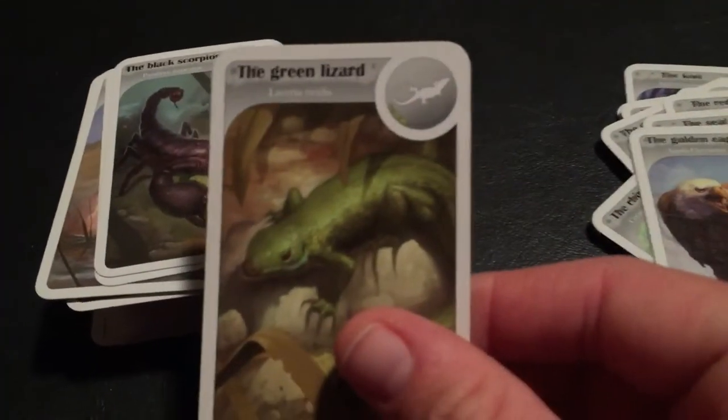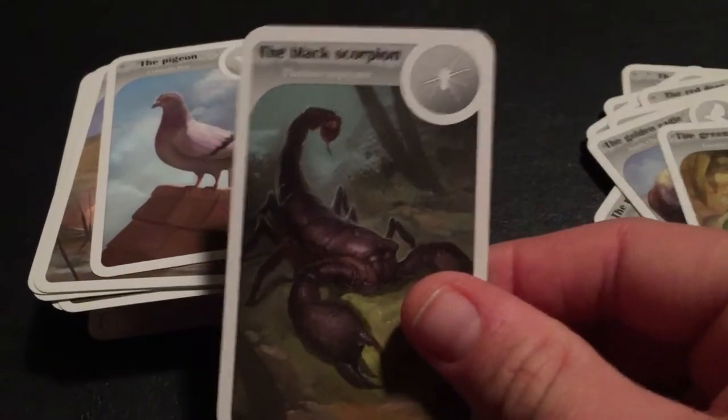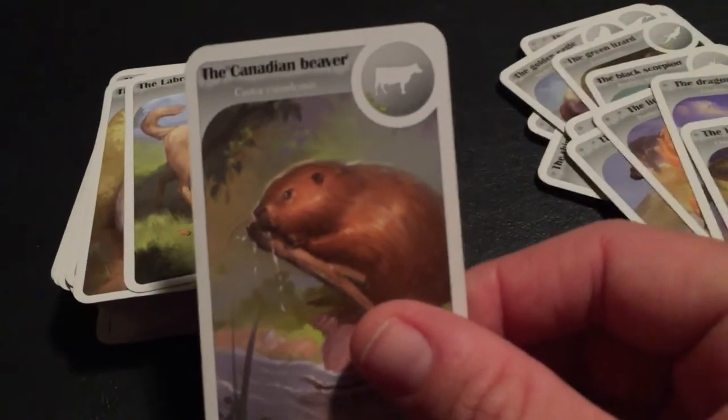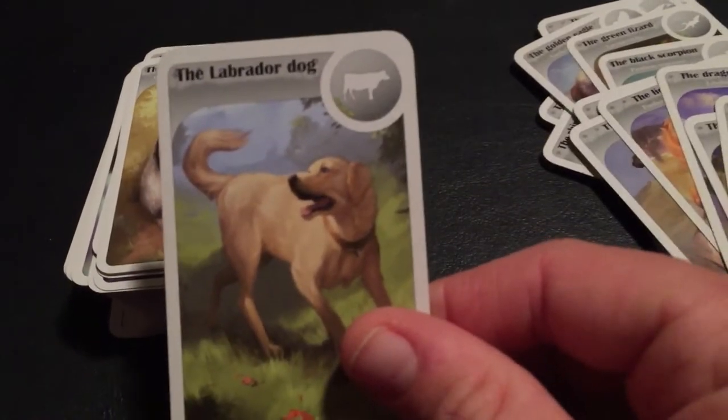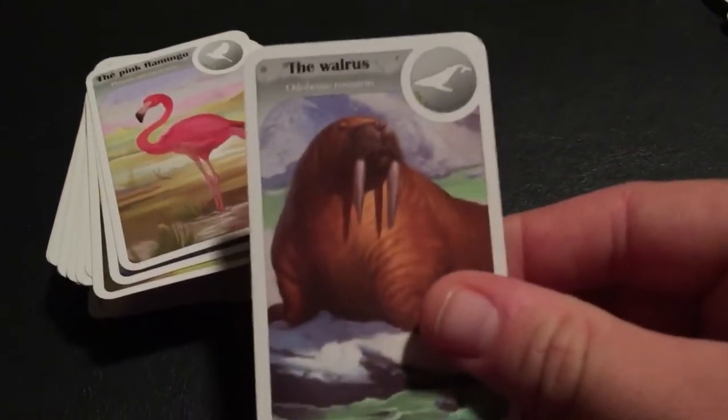The Red Deer. The Seal. The Golden Eagle. The Green Lizard. The Black Scorpion. The Pigeon. The Otter. The Lion. The Dragonfly — ooh, one of my favorites. The King Cobra. The Canadian Beaver. The Labrador Dog. The Giant Anteater. The Domestic Pig. The Walrus.